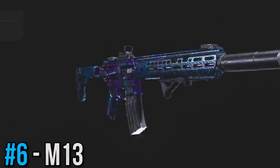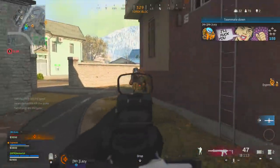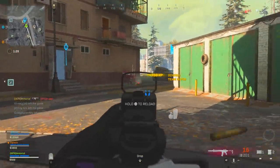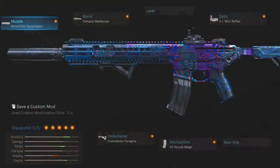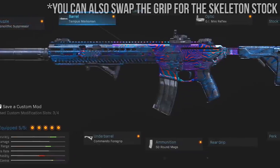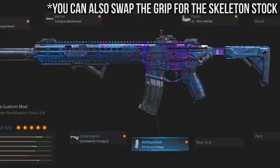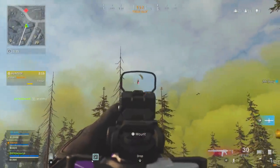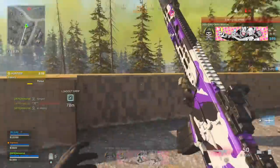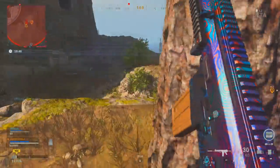Following that, we've got the M13, which I think is one of the best weapons in all of Warzone and one of the best rifles as well. On the M13 I'm using the Monolithic Suppressor, the Tempest Marksman barrel, the GI Mini Reflex, the Commando Foregrip, and the 50-round mags — though 60 rounds is also a great choice if you're okay with being a little bit slower.